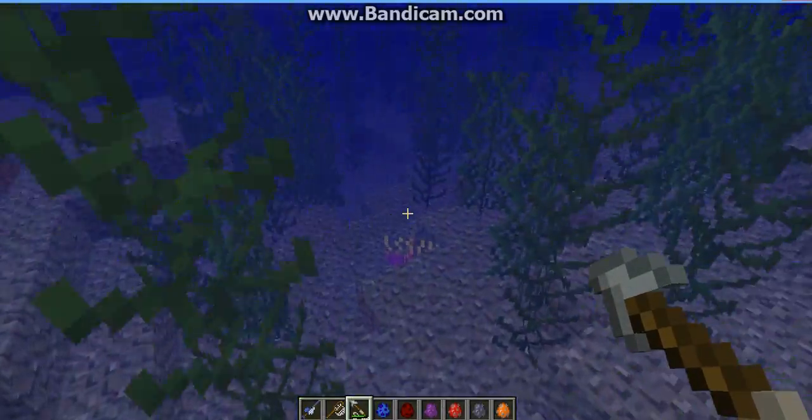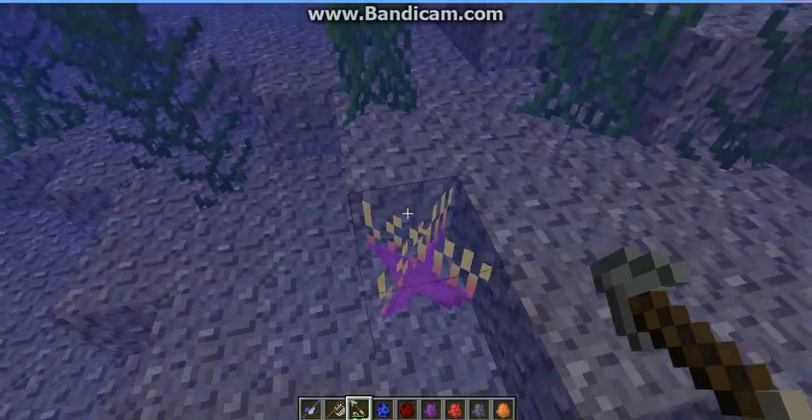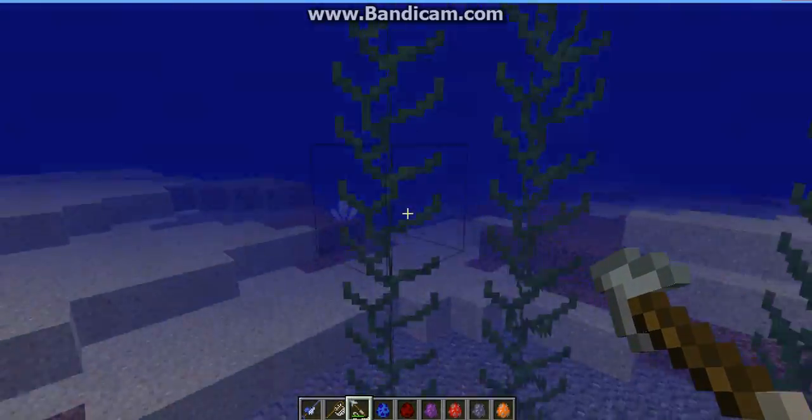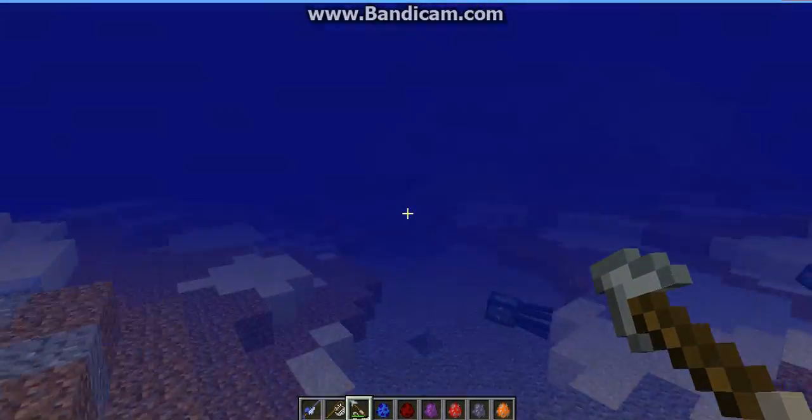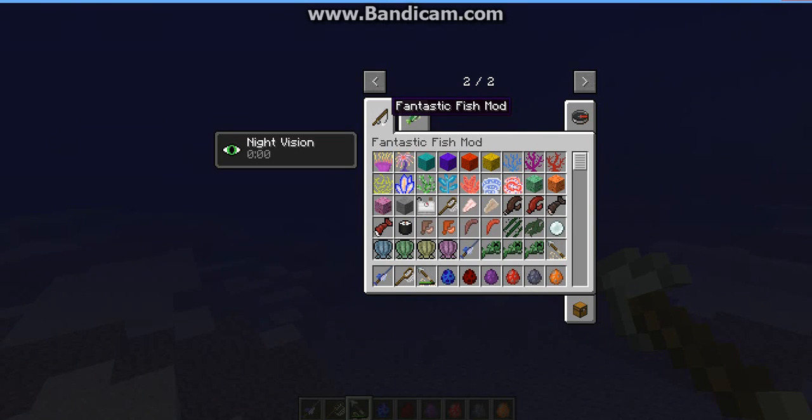As you can see here, that's kelp and seaweed and a sea anemone that I placed there, and some coral. It adds new coral, new items.